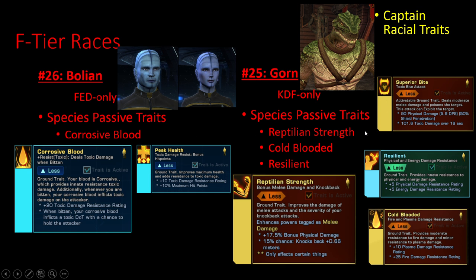The Gorn are the best race for melee damage. They get Reptilian Strength — essentially Physical Strength with higher physical damage overall — alongside Resilient and Cold-Blooded. If you choose to use another ground trait, you get an ability to bite enemies. Not really strategically great, but it's an option if you really want to use melee combat.